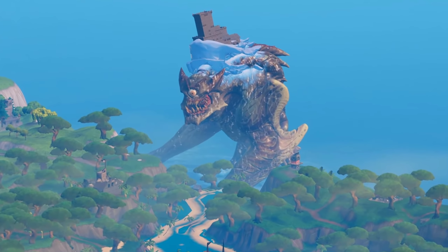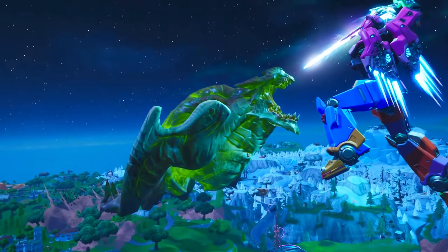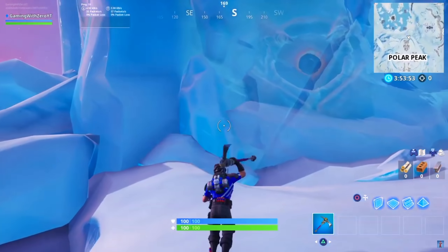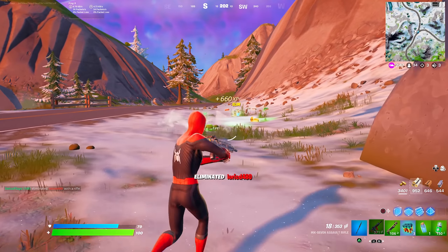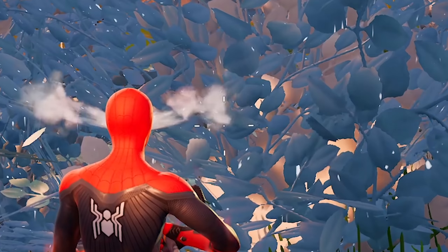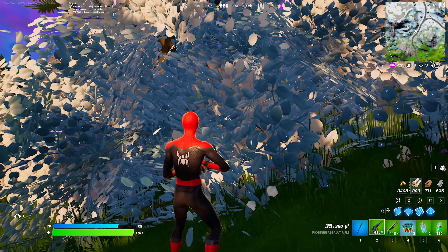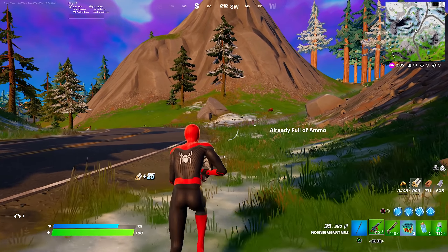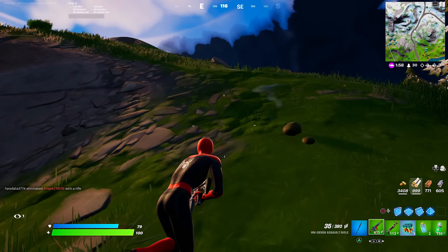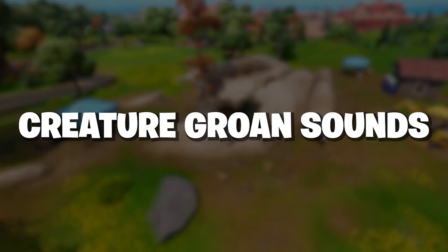You guys remember the Devourer? If you don't, you've just started playing Fortnite. The Devourer is actually coming back to the map and could be one of the big bosses at the new Covert Canyon location. The Devourer was stuck in the ice mountain back in Season 7. There's a tweet from Hypex on screen now — it says upcoming POI: probably Covert Canyon — with sounds labeled cactus cave, bone creek. I'm going to play all those leaked sounds for you now.